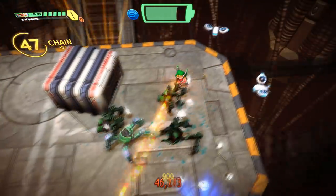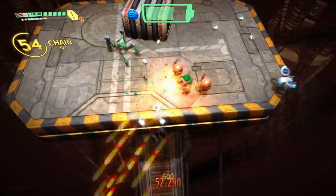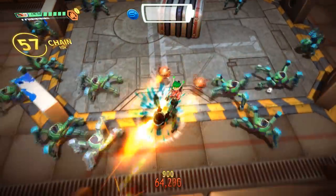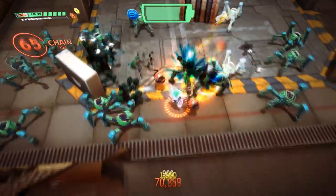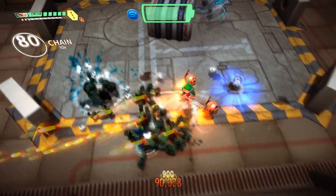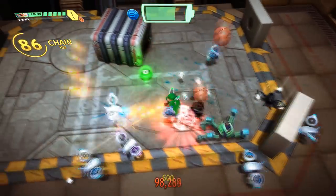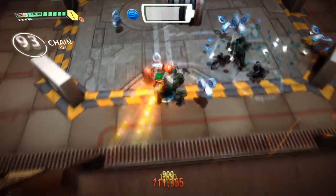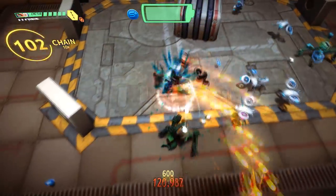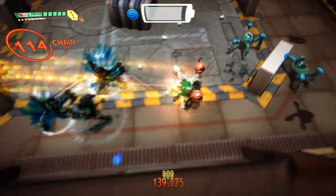All characters also have secondary weapons that somewhat complement the style of their primary weapons. Your secondary weapon has a cooldown, and when you switch to it, you get a very brief invulnerability period, so switching can get you out of a jam. That's all that makes up the gameplay. This game is very simple, which isn't bad. It feels good to play, and has nice in-game feedback, vibrations, and sounds that let you know things like batteries being picked up or what power-ups you grabbed.